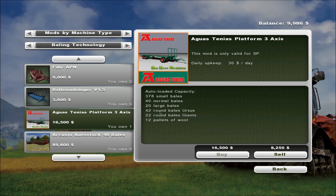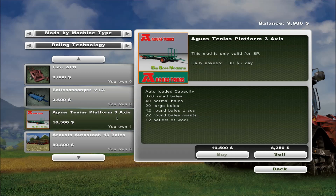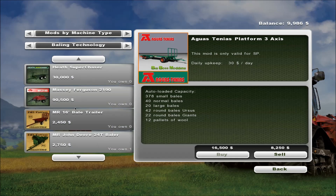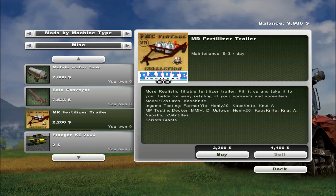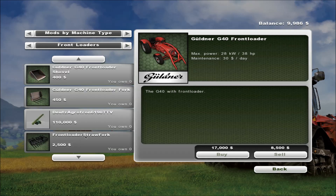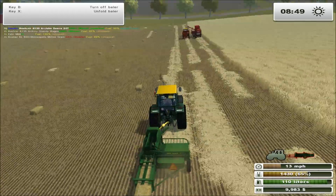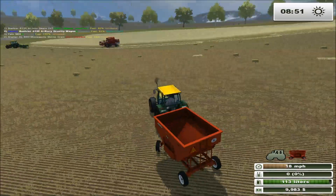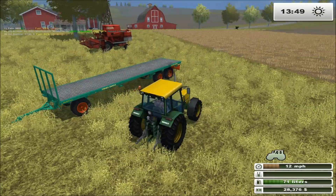That one got corrupted and basically forgot that I bought any machinery. All it left me with was a few bale conveyors and my straw power plants — which are really nice, I'll show you in a different world. I had about three hundred thousand dollars and there was no way I could rebuild my fleet at that point, so I deleted the world and started this one.